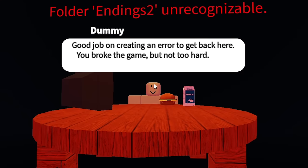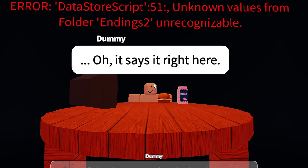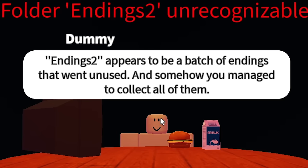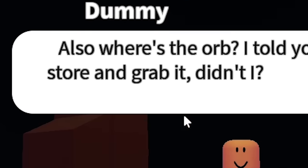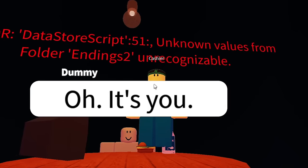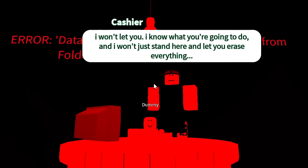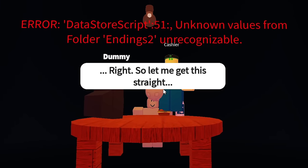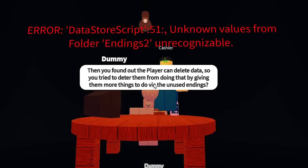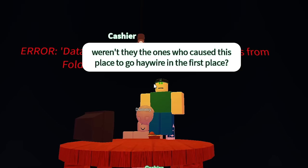Good job on creating an error to get back here. You broke the game, but not too hard — good balance. Endings 2 appears to be a batch of endings that went unused, and somehow you managed to collect all of them. And because you collected things that you normally can't obtain, the game broke. Cashier jump scare moment. Well, this is just falling apart. I don't know if it's possible for it to go any other way, honestly. Cashier's kind of losing it here — you two can just talk it out. I need a break from the dialogue because I've been recording for like three hours at this point. This might just be my longest video ever or something. I wouldn't describe myself like that, but I guess I did do a lot of that.